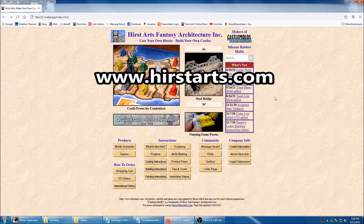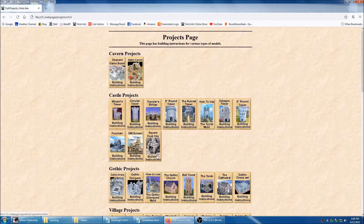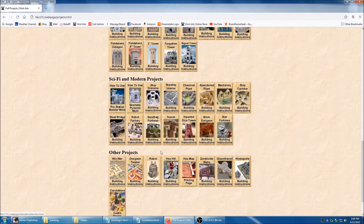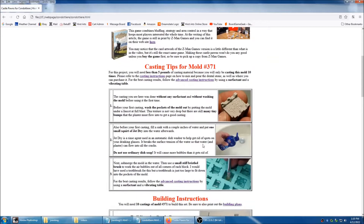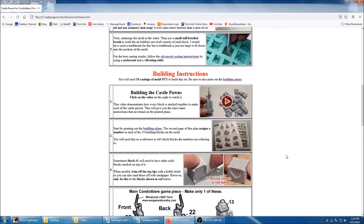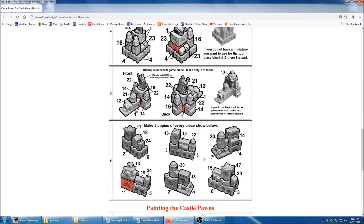For instructions on how to build castle ponds, you'll want to go to the Hurst Arts website and go down to the projects section, kind of down near the middle of the page. Click on the projects button — it'll take you to the projects page. Scroll to the bottom where you see other projects. The Condottiere Castle Ponds button is where you want to go.